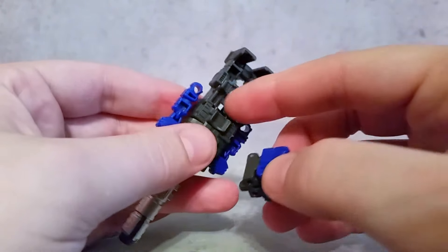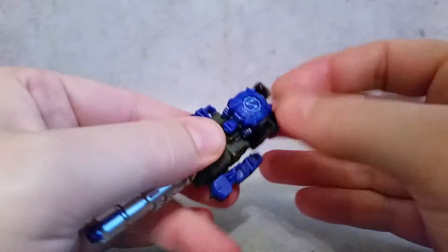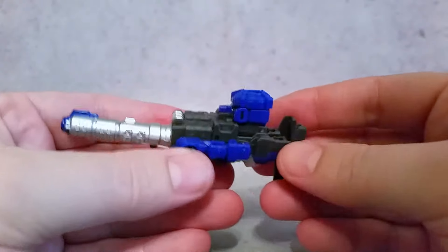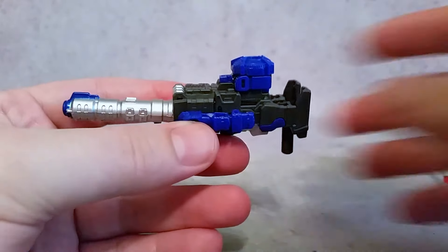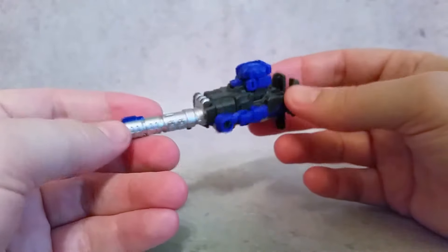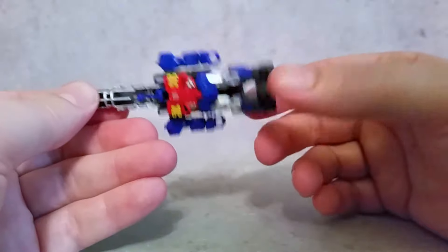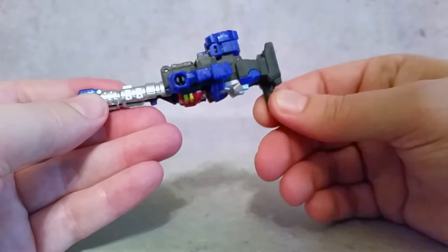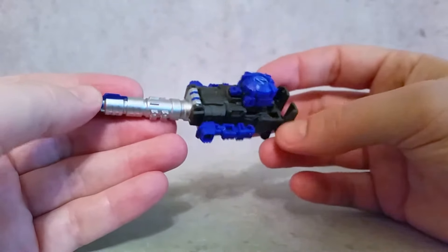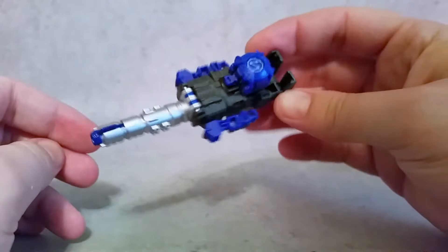There's also this right here that will fit in there. Start with the feet, make sure those are in, and then the head will lay down. And there's your little Target Master, which I think is pretty nice looking. You can bring any of your Deluxes or Voyagers and they can hold this. The little hand peg is universal for pretty much all of them, so they'll all be able to use this Target Master, which I think is really neat.